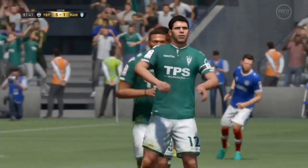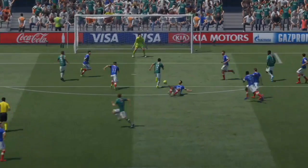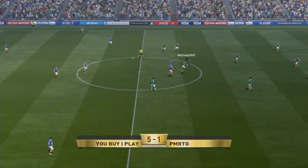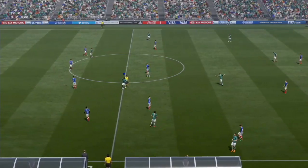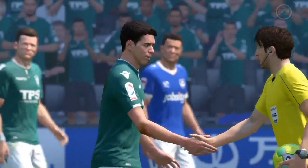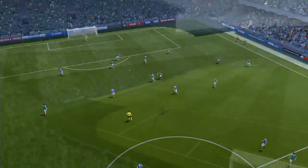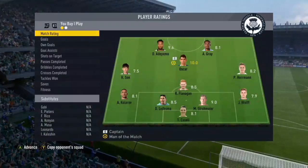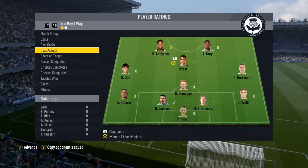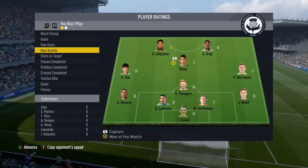I'm just going to call him Adi from now on. Adi and Oscar have just been so good in this game. Full time: we've won 5-1, a really comfortable game. Oscar got three goals on his debut and Adi got the other two. For assists: Adi got two, Oscar got one, Herman got one, and Stronmayer got one as well.